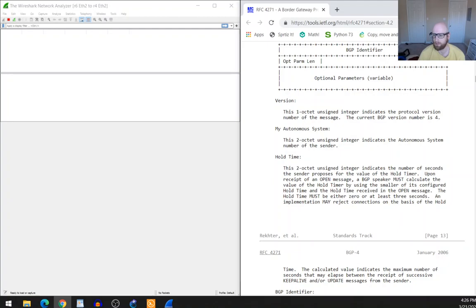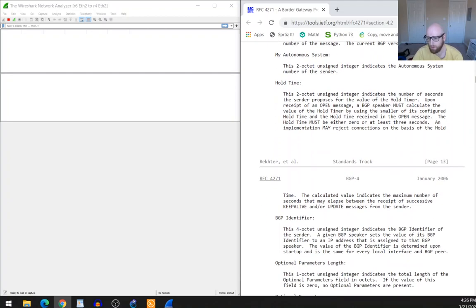In the Open message, the hold time must be either zero or at least three seconds — you can't have a one- or two-second hold time. An implementation may reject connections based on hold time. The calculated value indicates the maximum number of seconds that may elapse between receipt of successive Keepalive and/or Update messages. Whatever you configure, if you receive a smaller value in an Open message, that smaller value is the hold time that gets used.